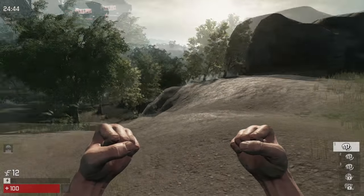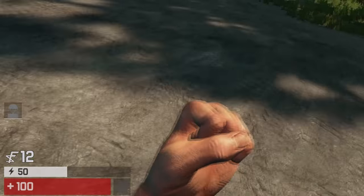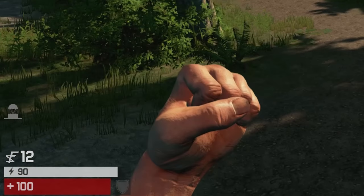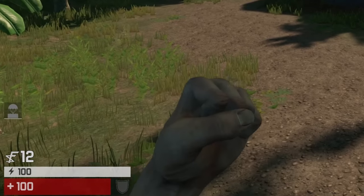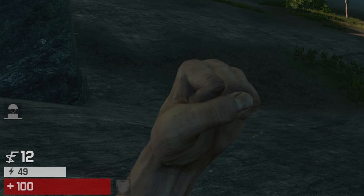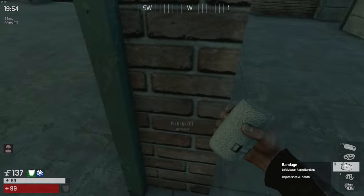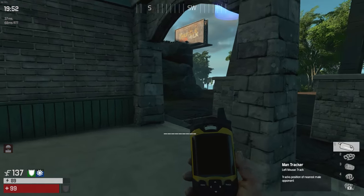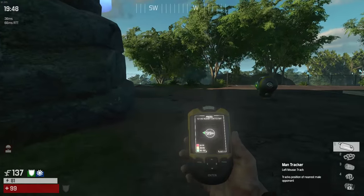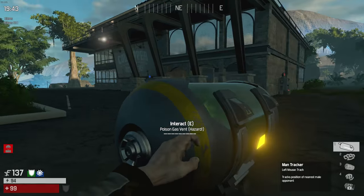Although all these actions drain your stamina, you can still regenerate it by walking or standing still while not performing any draining actions. To regenerate stamina even faster, you can use the recovery perk which speeds it up by 30%, or use the stamina stim which gives you unlimited stamina for 30 seconds. A general tip is to stay above 60 stamina when exploring so you're not caught off guard, and note that you run slower when under 50 stamina.